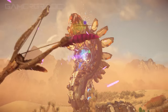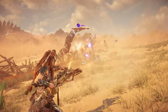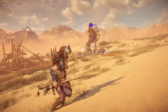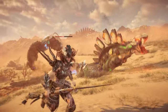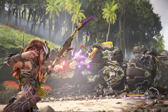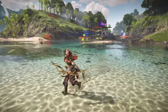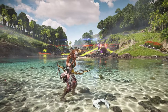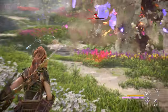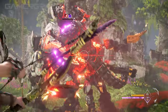Inflicting enough plasma damage build-up to reach the elemental limit will briefly stagger a machine and apply the plasma blast state, which lasts for 15 seconds. During this time, any damage you deal to the machine will build up a secondary gauge extending to the right of the plasma blast state icon. If you fail to fill this bar before the 15 seconds is up, the plasma blast state icon disappears and shortly after, a small isolated level 1 plasma explosion will hit the machine, dealing 35 damage to small machines, 80 damage to medium sized machines, and 200 damage to larger machines. If you do fill the secondary bar within 15 seconds, a much stronger level 2 plasma explosion will hit the machine, dealing 100 damage to small machines, 240 damage to medium sized machines, and 600 damage to larger machines. Level 2 plasma explosions also have a large blast radius of 16 meters, causing impact damage and plasma build-up to all surrounding targets, including Aloy.